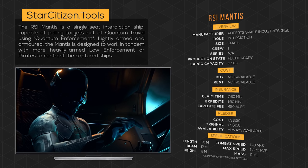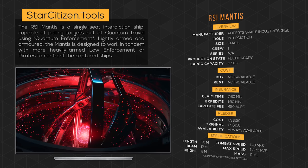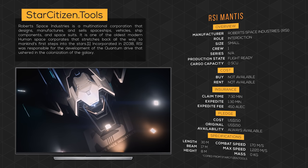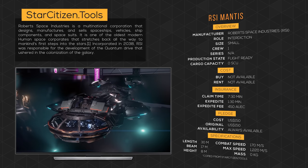The RSI Mantis is a single-seat interdiction ship capable of pulling targets out of quantum travel using its quantum enforcement device. Lightly armed and armored, the Mantis is designed to work in tandem with more heavily armed law enforcement or pirates to confront the captured ships. Robert Space Industries is a multinational corporation that designs, manufactures, and sells spaceships, vehicles, ship components, and spacesuits. It is one of the oldest modern human spacecraft companies, stretching back to mankind's first step into the stars. Incorporated in 2038, RSI was responsible for the development of the quantum drive that ushered the colonization of the galaxy.